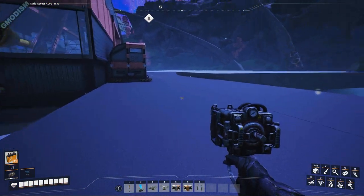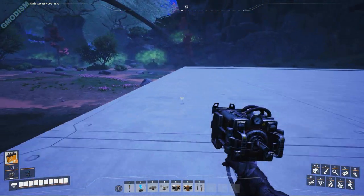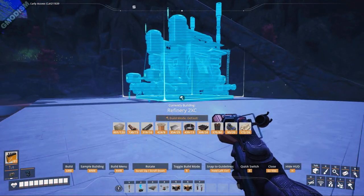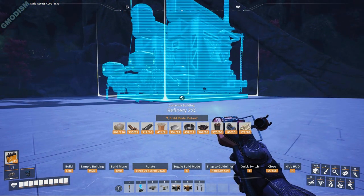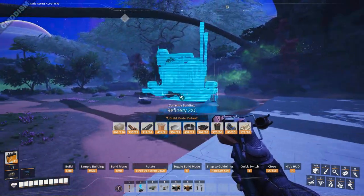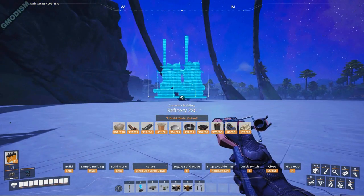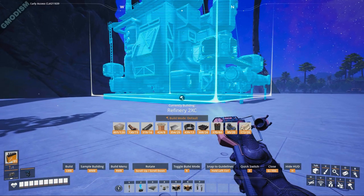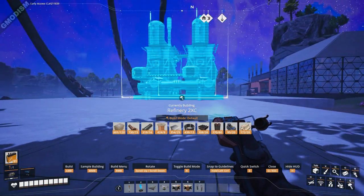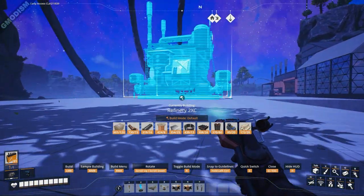So we're going to put down our little refinery prefab — we'll need four of these blocks. If you need help making these designs, you should take a look at my previous tutorial where we go through how to make this design.